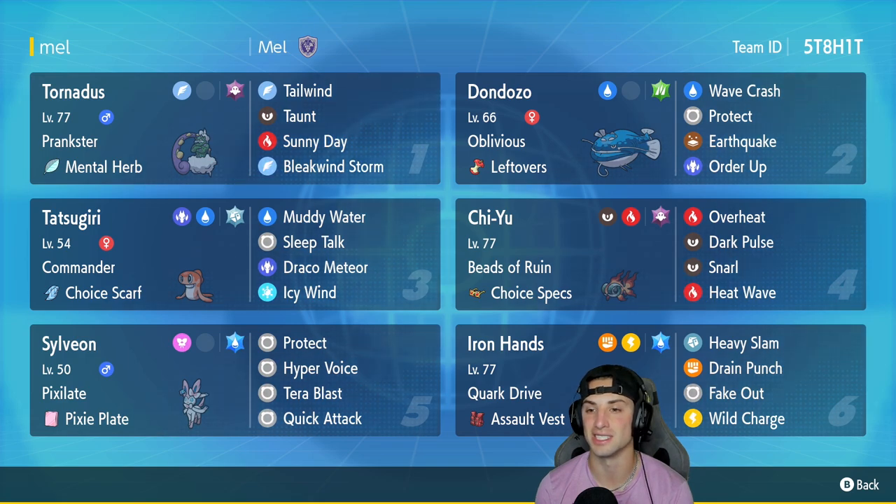Everybody knows Dondozo is top tier. Speaking of Tatsugiri, that is going to be our third Pokemon with Commander and the Choice Scarf as its item. It's got Muddy Water, Sleep Talk, Bleakwind Storm, and Icy Wind for a little bit of speed control. In our fourth slot we got Chien-Pao — a strong Pokemon by itself, but paired up with Sylveon or any special attacker it just makes it ten times better.